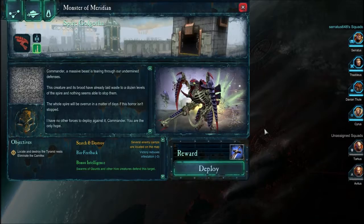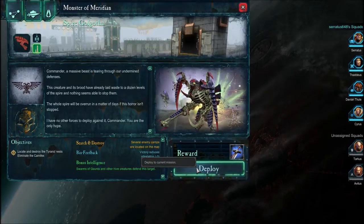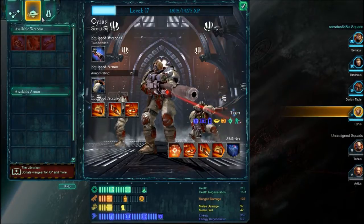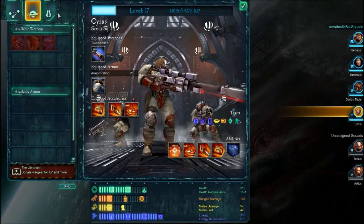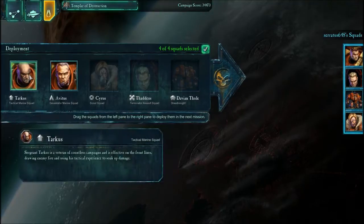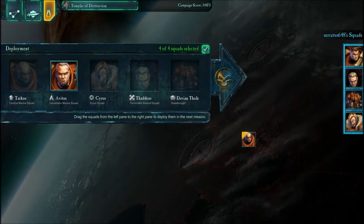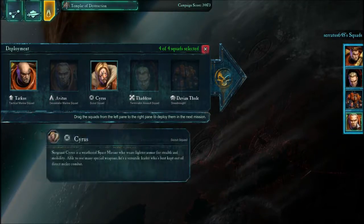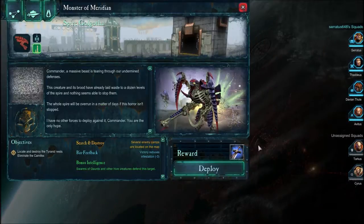Let's see if we can go full melee on this. We take Cyrus to scout for us — but no, they don't use buildings and vehicles, so Cyrus will be pretty much useless here. So let's actually take Avitus with his new weaponry. Deploy!